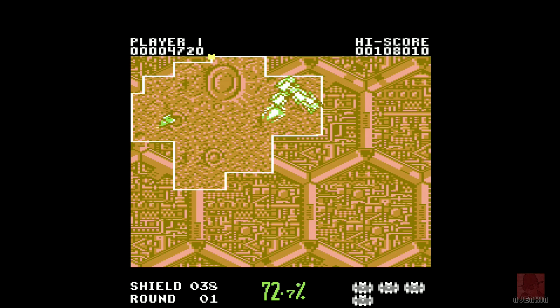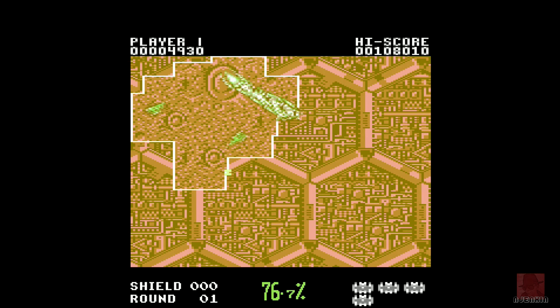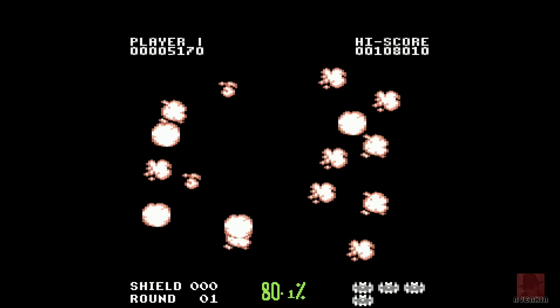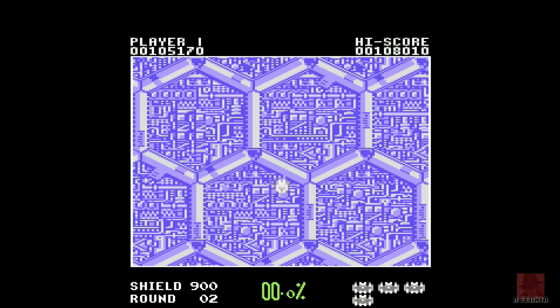So Commodore 64 users back then may have had better eyesight than ZX Spectrum users — I might have just made that up, there might be no substance to that claim. Anyway, we did stare at the screens for quite some time. Come on — 76.7, 78 percent — I need another two percent from somewhere. Come on, baby! Only 0.5 needed — surely — yes! 80.1 percent — goodbye stage one!